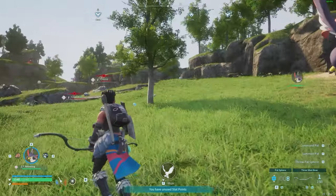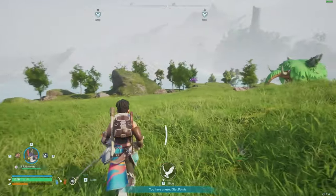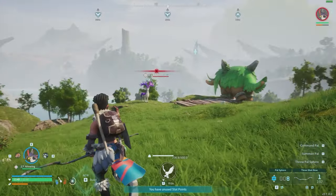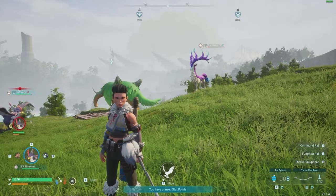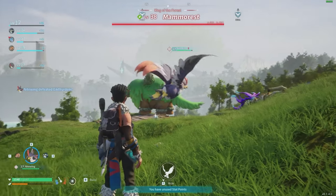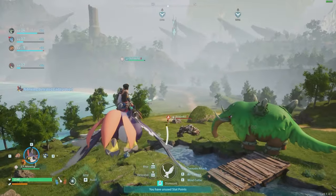Coming in at number 3, we have Nightwing. Nightwing is a normal type Pell and you can find him flying around the skies in the starting area. Be warned, however — Nightwing has an exceptionally high attack power for Pells this early in the game and can almost one-shot you with his Tornado attack, so don't let his low level fool you. Once you catch him, you'll be able to unlock his Saddle Perk in the Tech Tree and get yourself the earliest possible flying mount.